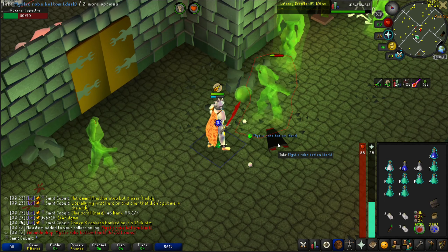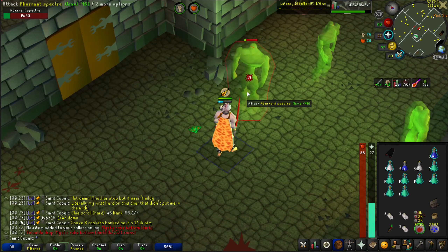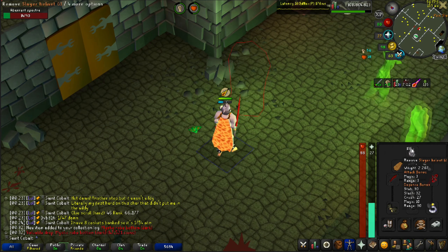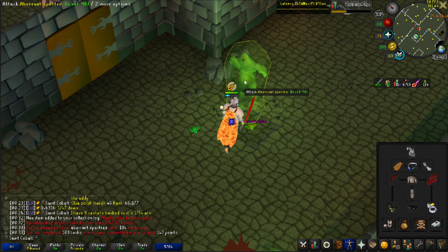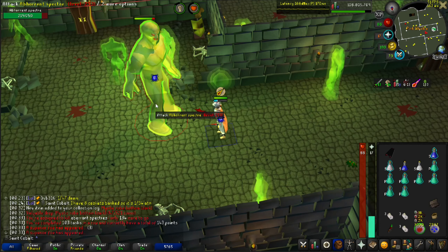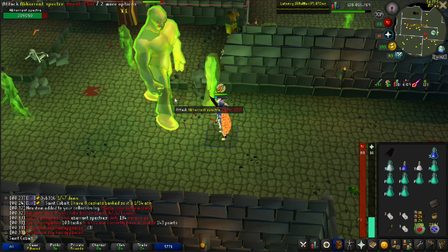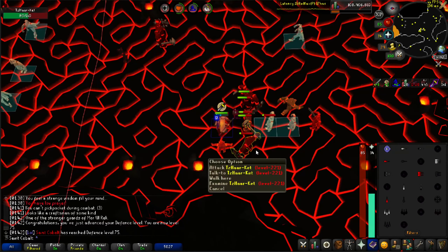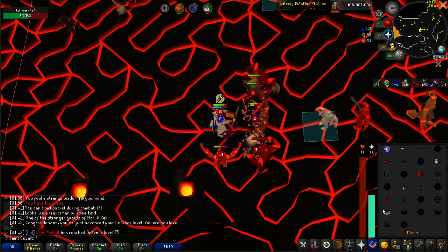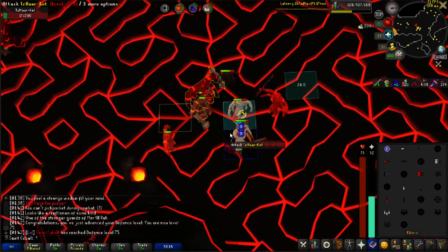84 magic. We got our first pair of mystic robe bottoms - it's a one in 512 drop and honestly I think we were dry for it at 764 kills, not that it really matters but it's a new collection log entry. Very next kill I got my first abby specter superior, and this is actually the first time I've ever seen one - it's huge!